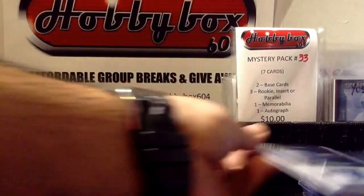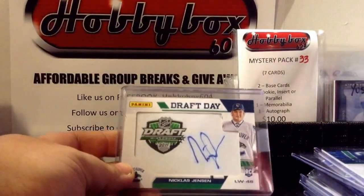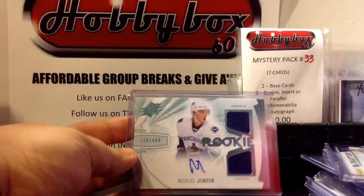Rookie Materials - this is a piece of the hat they were wearing at the draft, pretty cool. And this is the autographed version of it, which I love - the design and the colors of this card look amazing. New SPX and his rookie jersey.